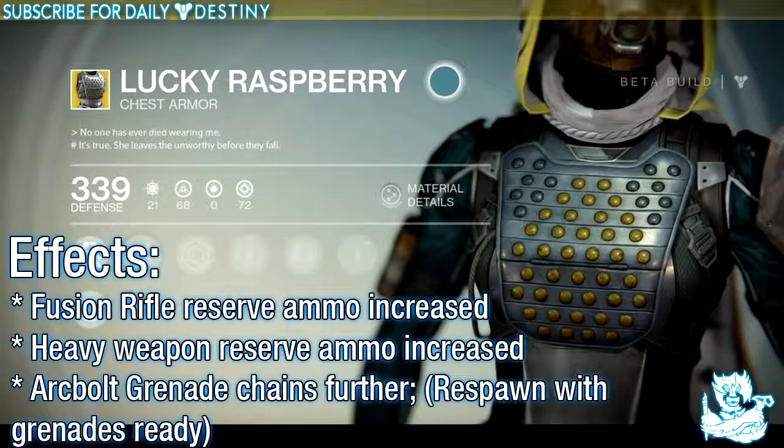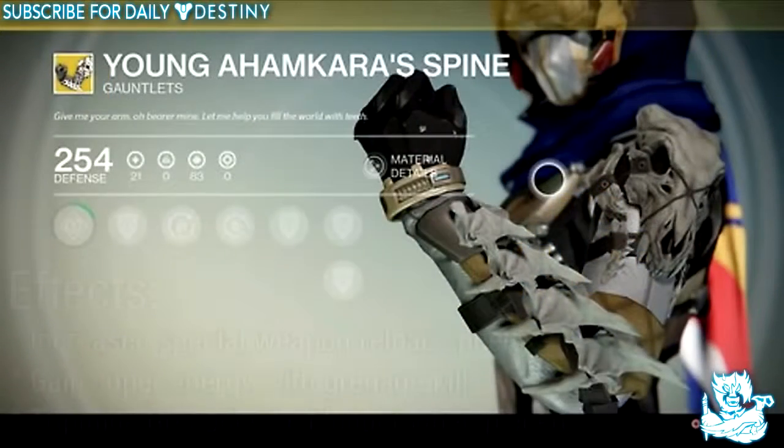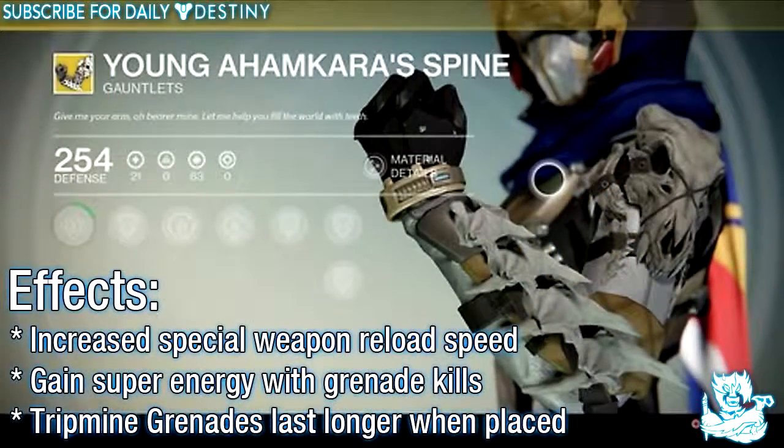Another chest we have is the Lucky Raspberry and its effects are: fusion rifle reserve ammo increased, heavy weapon reserve ammo increased, Arc Bolt Grenade chains further, and you spawn with grenades ready. Moving on to the gauntlets, we have Young Ahamkara's Spine — I actually have this. It's probably the best piece of exotic I have seen: increased special weapon reload speed, gain super energy with grenade kills, and Tripmine Grenades last longer when placed.